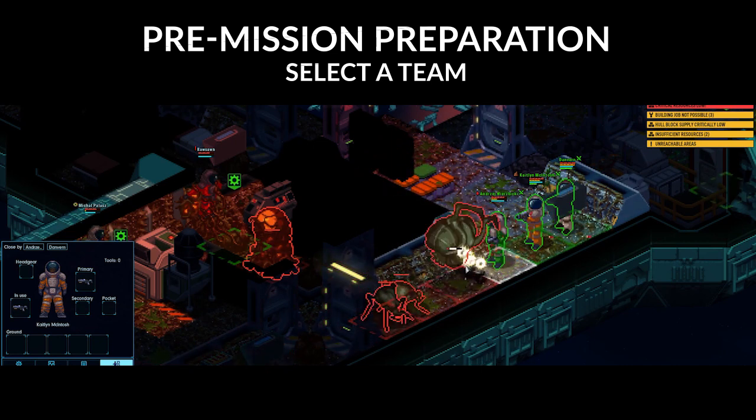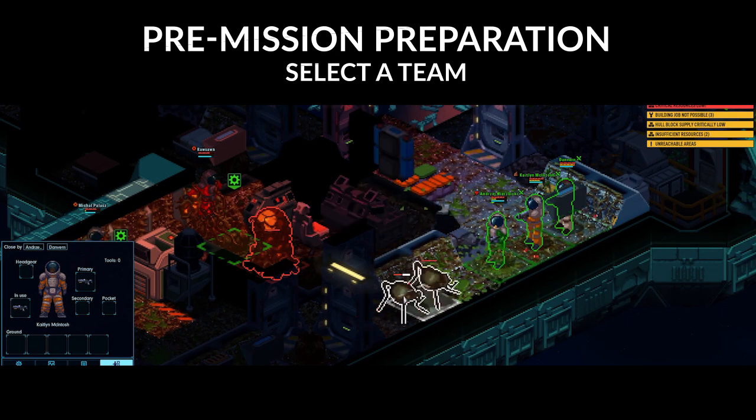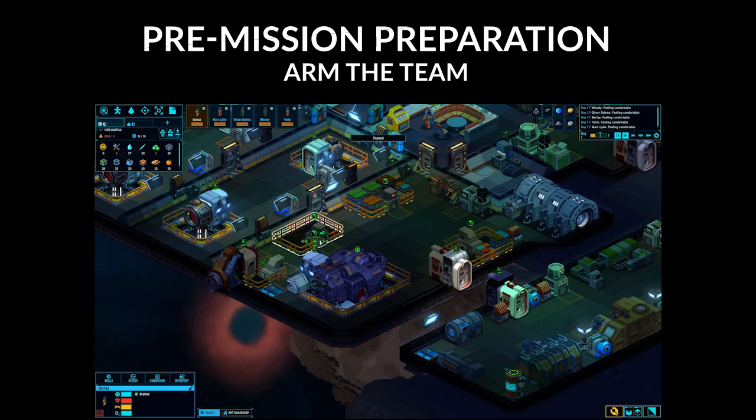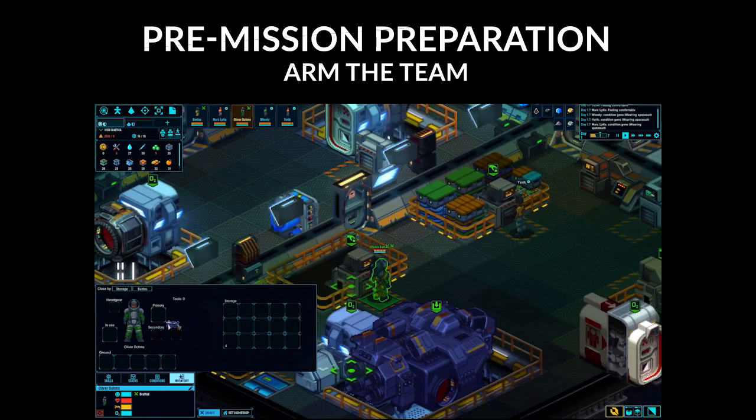Likely. Keep some crew in reserve on your ship in case that "likely not" turns into a "likely." While your crew members should always be armed to repel boarders, we'll walk through it real quick. Draft your first crew member by selecting them and clicking the draft button here. Right click on the storage and click on the grabbing hand icon, and drag either a pistol or shotgun to the primary slot.